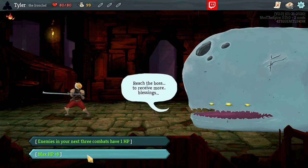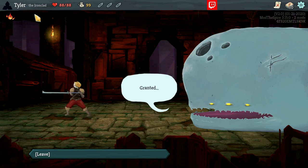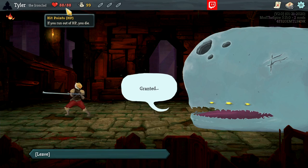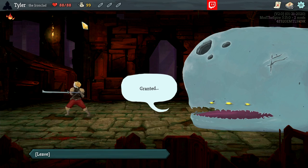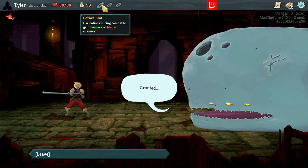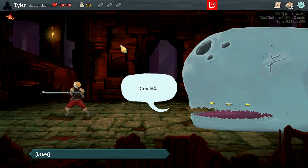Let's talk about everything you can see on the screen. You're going to be asked to put your name in at the beginning — I am Tyler the Ironclad. Here are your hit points on your run. We just increased ours by 8, but we're going to start at 80 as the Ironclad. We have 99 gold, which is spent throughout the game in events or shops to buy cards, relics, or potions. Potions are stored next to the money in your potion slots and are items that can be used during combat.